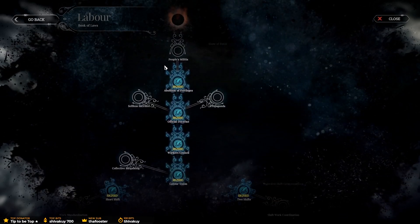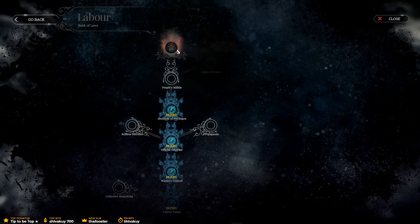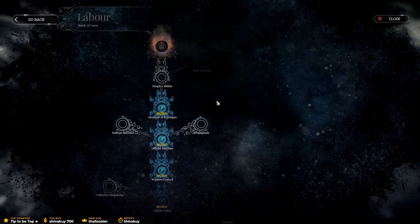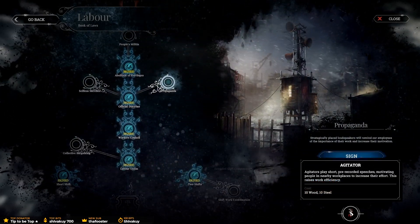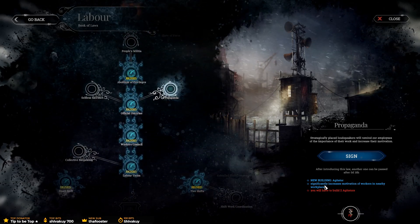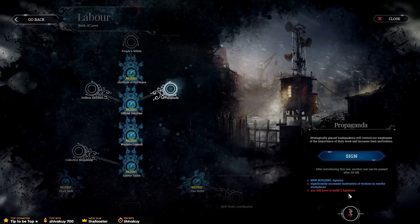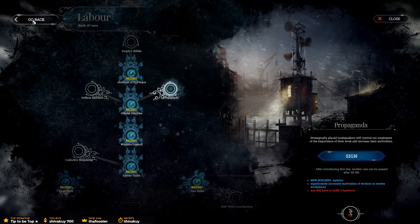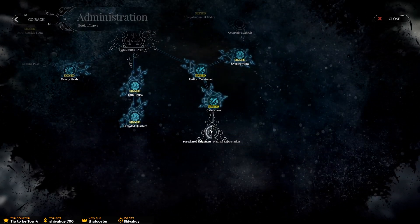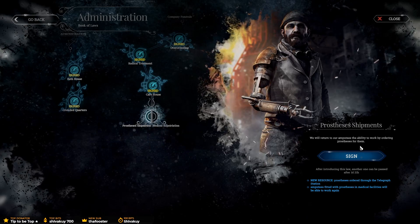Terror — it says terror. That's always a bad thing. This is some kind of fascist crap that goes on when you get that. What have we got here? Propaganda? An agitator — new building, agitators. It definitely increases motivation of workers in nearby workplaces. You'll have to build two agitators. What about my amputees? I've got 25 of them. Prosthesis shipments — we will return to our amputees the ability to work by ordering prosthesis for them through the telegraph station.